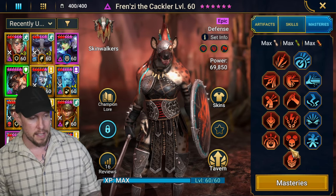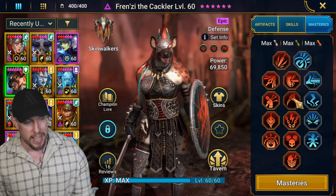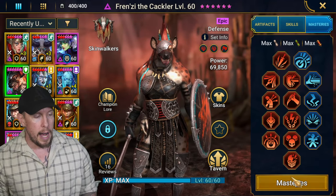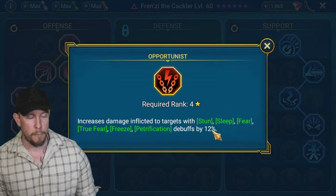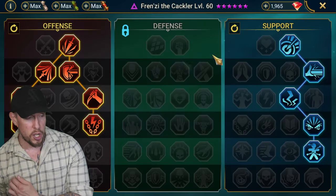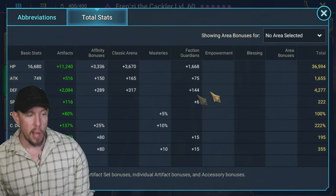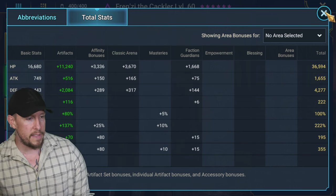We have crit damage on the amulet, defense on the ring, speed on the boots on a crit damage set, defense percentage on a crit damage set on the chest, and crit damage on a perception set on the gauntlets. For masteries on this build, we went with arena nuker masteries. We went support tree, picked up the accuracy. We have Ruthless Ambush, Opportunist, Bring It Down, and Helm Smasher — those are the four most important masteries for an arena nuker.